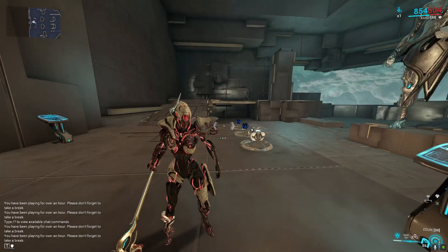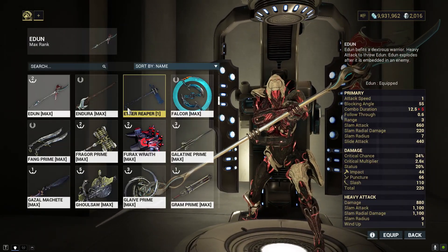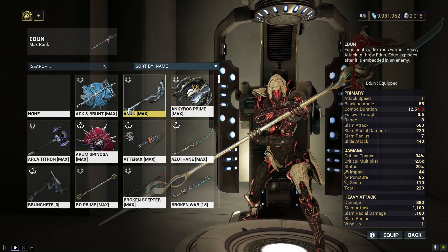Last but not least, we got the Eden. It's our last drifter weapon — a polearm. Let's take a look at how it compares stats-wise with some other weapons. We could take a look at the Gwendel Prime and the Orthos Prime.